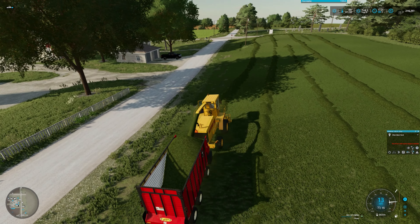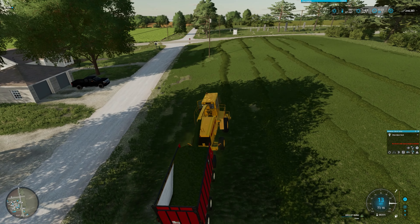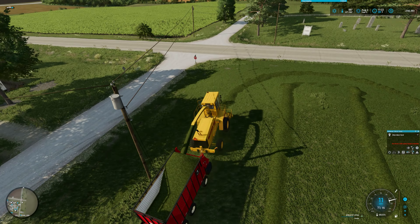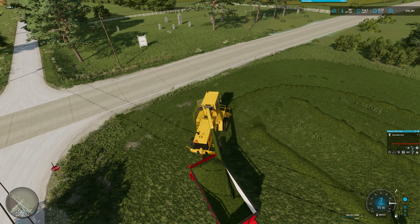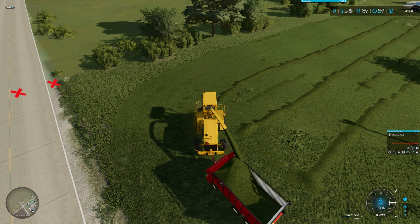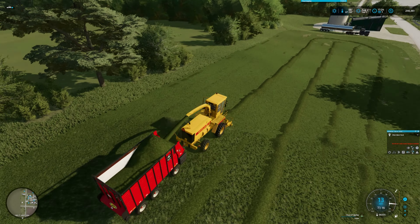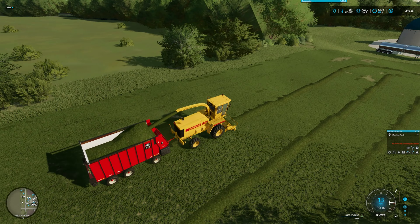We're definitely going to have to start thinking about maybe getting an actual-size truck or trailer to haul right next to this and get that extra amount in there. Also getting it into a field where it'd be a little easier to do with a hired worker, whether it's Courseplay, AutoDrive, or even the actual in-game hired helper — I think that would help us. That's crazy, we're already at 90%.